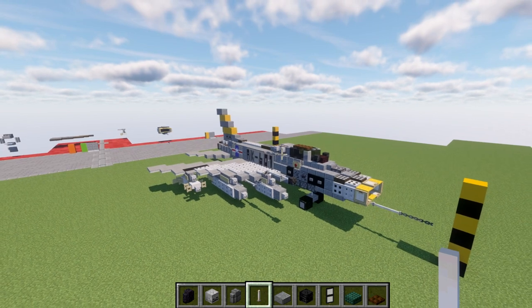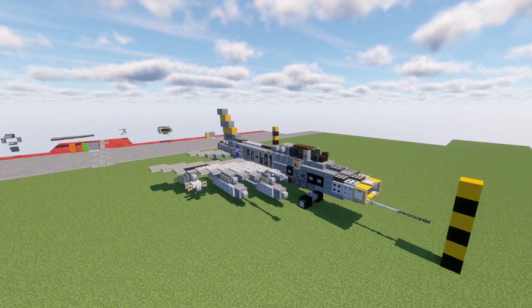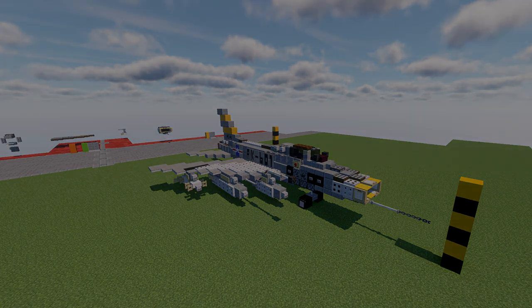That wraps up the tutorial for both the landed and in-flight version of the F-100 Super Sabre. If you enjoy this aircraft and use this build, please give proper credit — link back to my channel or this video if it appears on social media. It's free to use for your projects. Enjoy the build, have fun, and thank you for watching. Don't forget to like, comment, and subscribe. This has been your host, and I'll see you guys next time.